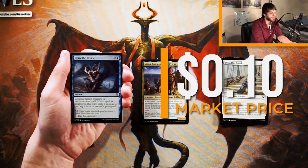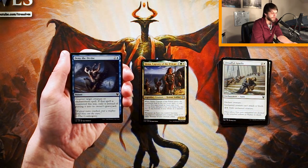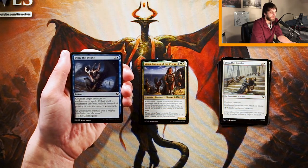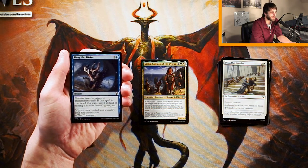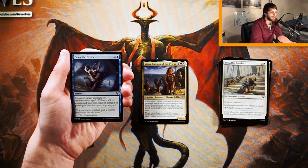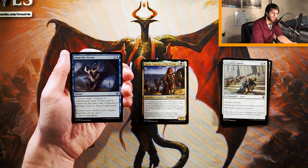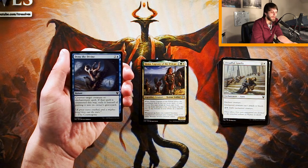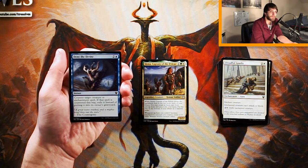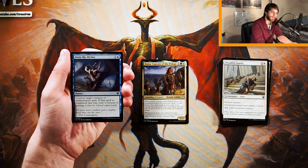Deny the Divine is an instant for two and a blue — counter target creature or enchantment spell. If that spell is countered this way, exile it instead of putting it into its owner's graveyard. Very simply, a very solid counterspell. It's your classic three-mana counter, but it does only hit creatures or enchantments. Thankfully, that's like 90% of the set, so it's fine. Instant sorceries you're going to have a hard time dealing with, but in limited you're probably mostly dealing with creatures anyway, and this just lets you deal with them without them even hitting the board. Again, I don't think it beats Siona, but if you find yourself in blue-black or blue-white style control, this is a very solid pick for that deck.